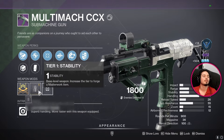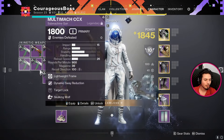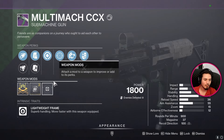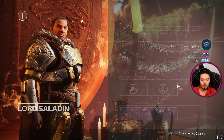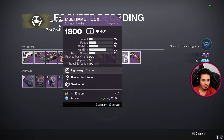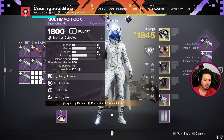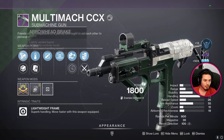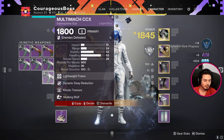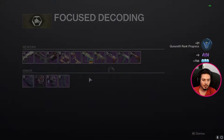I don't know if we get to choose the masterwork when this becomes enhanceable - I know we get to choose the barrel and back but I'm not sure if we get to choose the masterwork, that's why I'm hesitant. Grab three more. Attrition orbs. Dynamic sway, kinetic tremors with low range - that's going to the bin. We have our final engram.